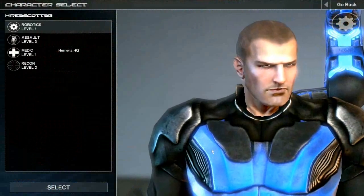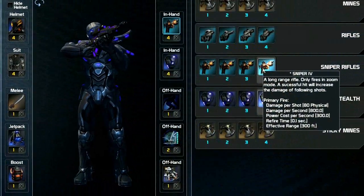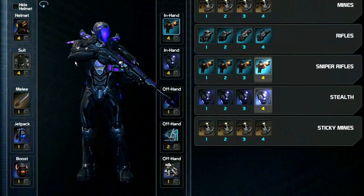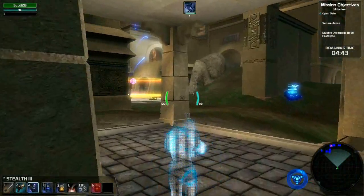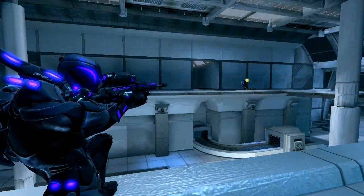As your agent character develops, you'll unlock new equipment and powerful new devices. You'll make tactical choices before each mission about how best to equip yourself for combat. For example, as a recon specialist, you could focus in stealth, sniping, explosives, or deception.